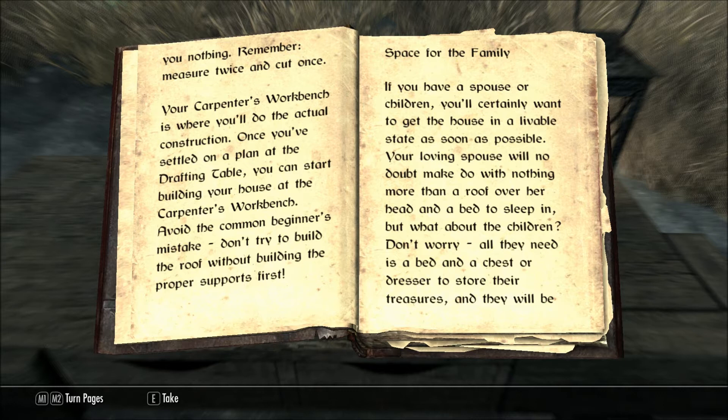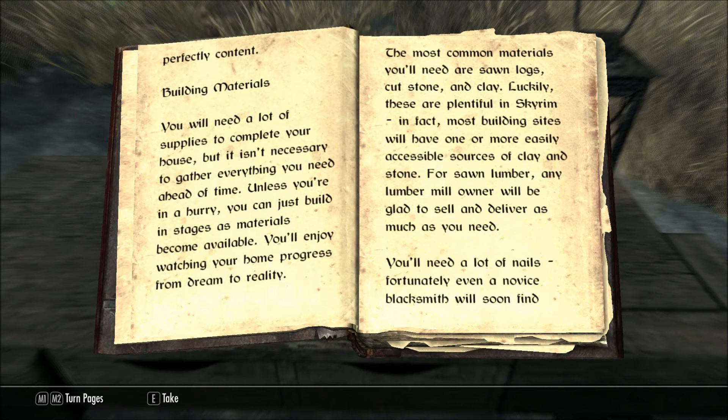Space for the Family. If you have a spouse or children, you'll certainly want to get the house in a livable state as soon as possible. Your loving spouse will no doubt make do with nothing more than a roof over her head and a bed to sleep in. But what about the children? Don't worry, all they need is a bed and a chest or dresser to store their treasures, and they will be perfectly content.